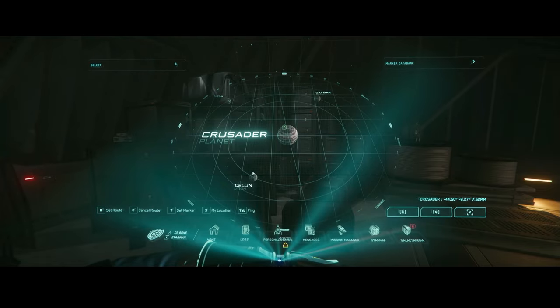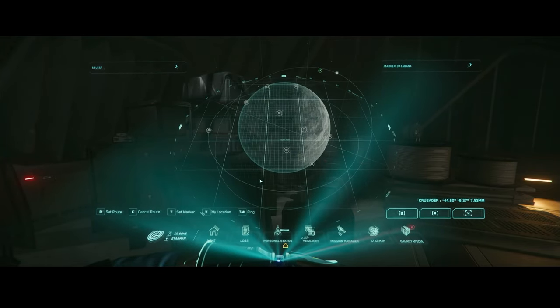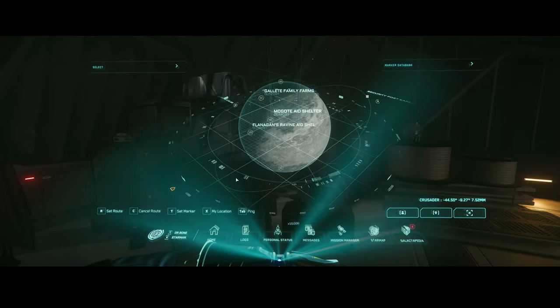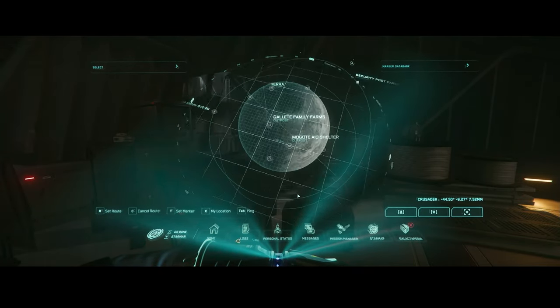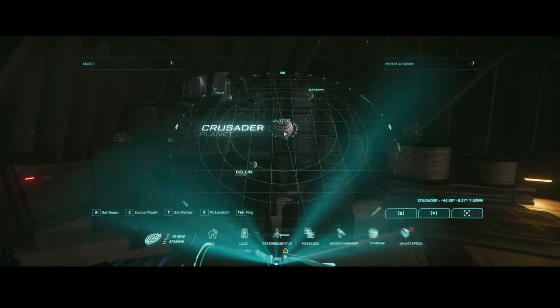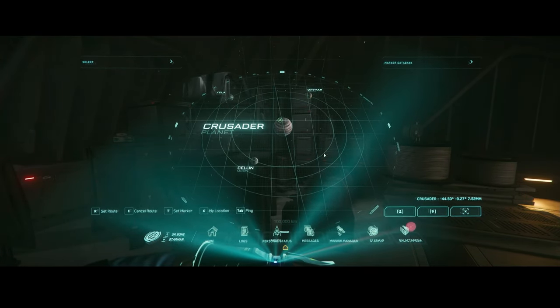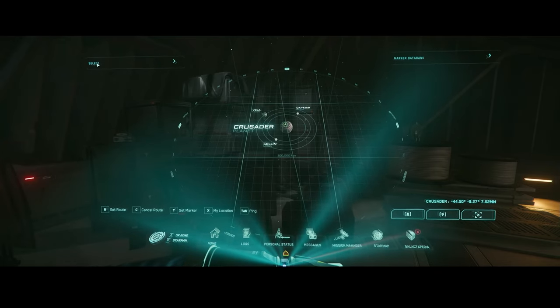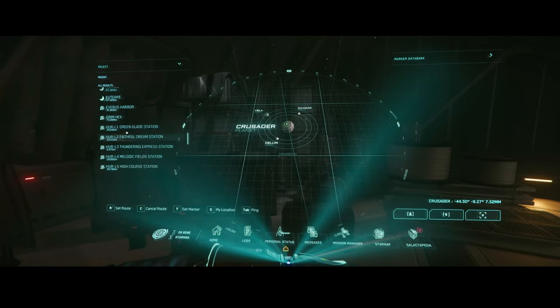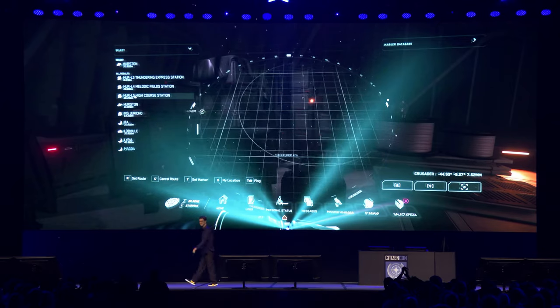In a universe as vast as Star Citizen's, the MobiGlass and Cartography System are essential tools for any spacefarer. They are immersive, user-friendly, and add depth to your exploration experiences. I can't wait to see how these systems will shape the way we play Star Citizen. These advancements bring us one step closer to a fully realized science fiction universe.